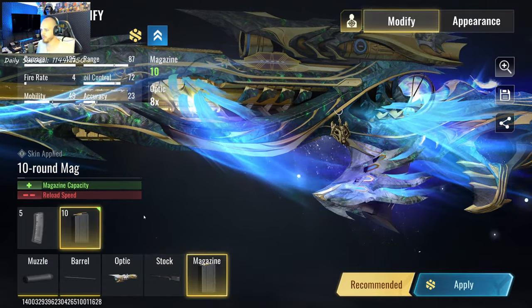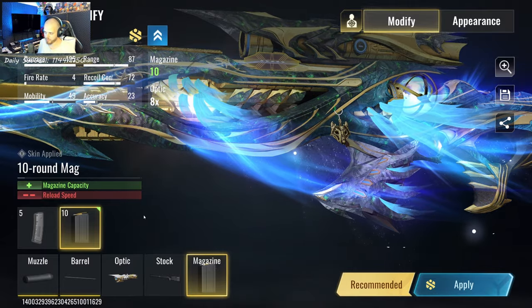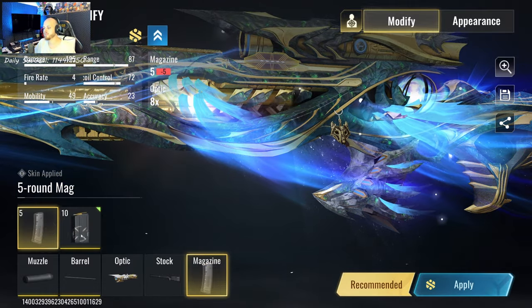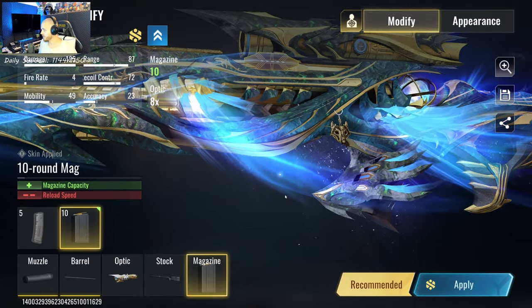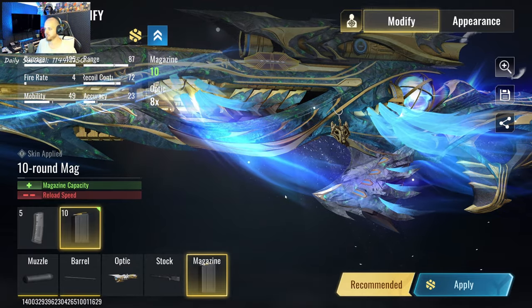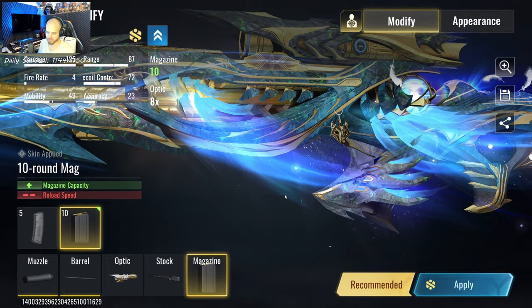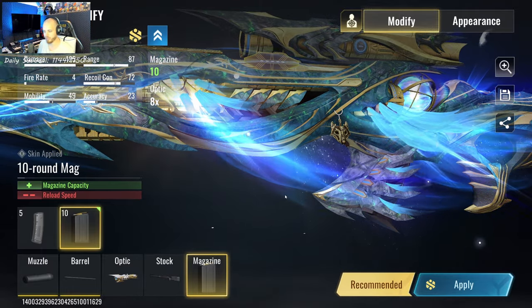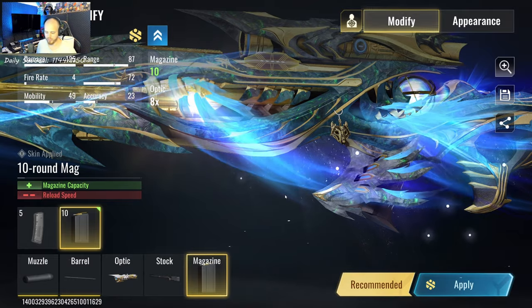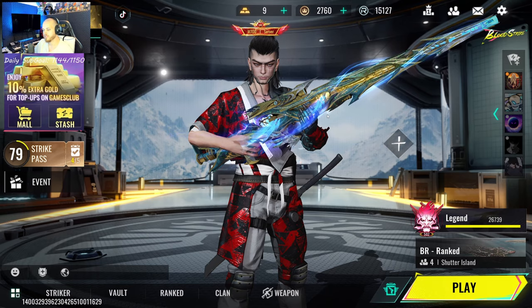For the mag I use the 10 round mag. Not everyone prefers the 10 round mag — it's a personal preference for me and I'm still reconsidering swapping to the 5, but now I'm so used to the 10. Sometimes in late games you end up needing those 10 shots without reloading and it can save the day. At the same time there are situations where you reload so slow that people get away in mid or late game. It's a personal preference — I do prefer the 10 round mag for now.